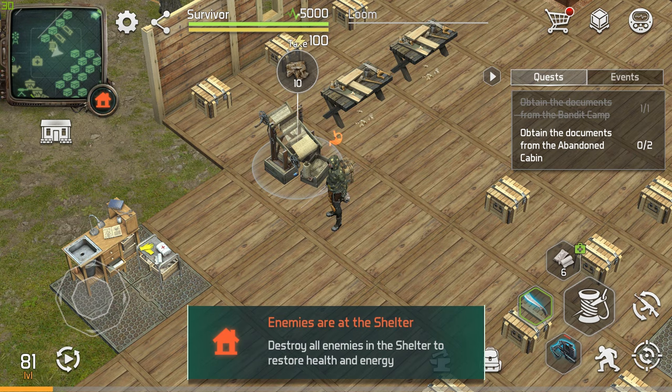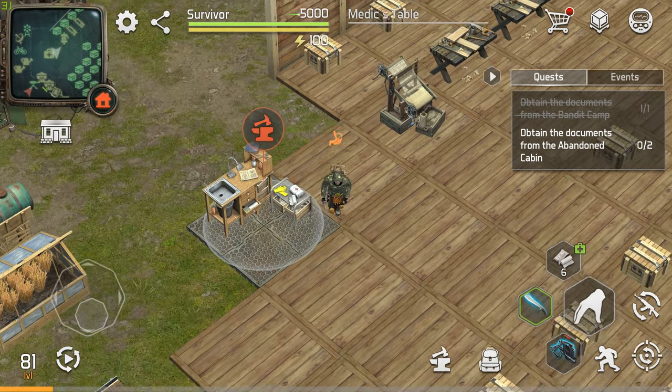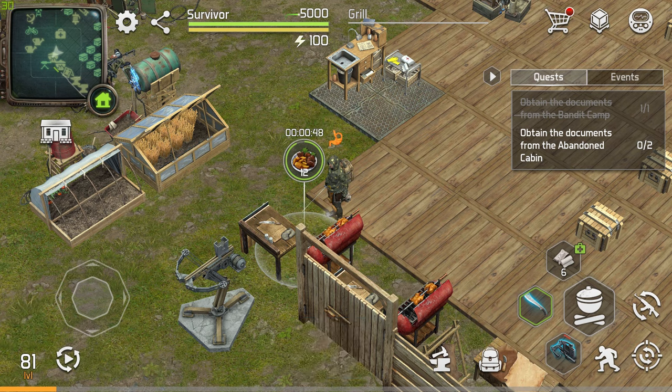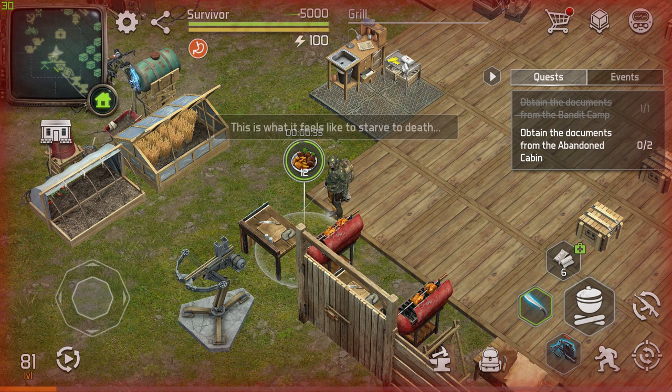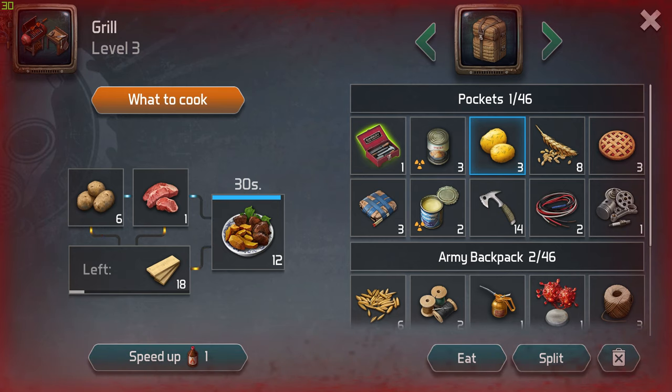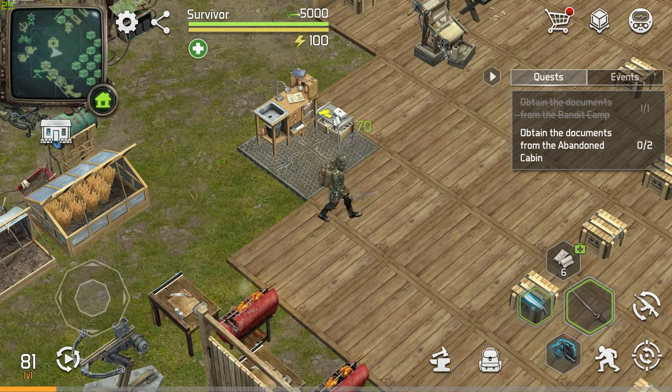When events appear on the map — abandoned cabin, bandit camp, besieged house — always loot them. First, chop all the trees in the area so you have plenty of space to move around; otherwise it can be difficult to navigate during combat.